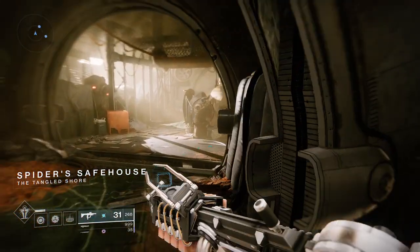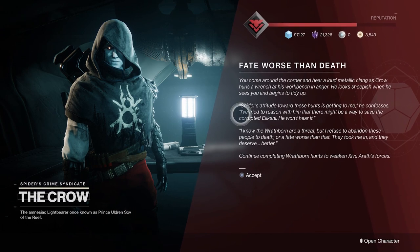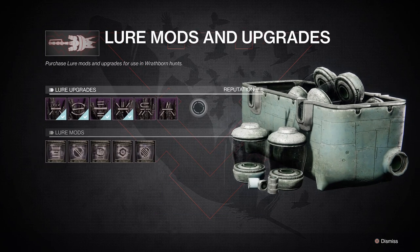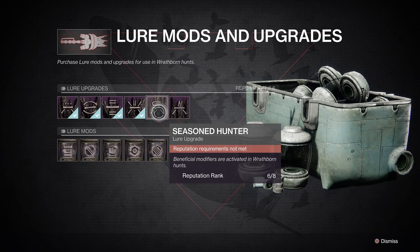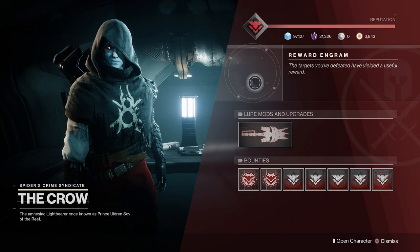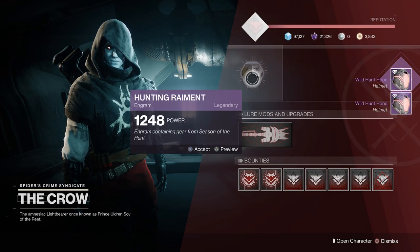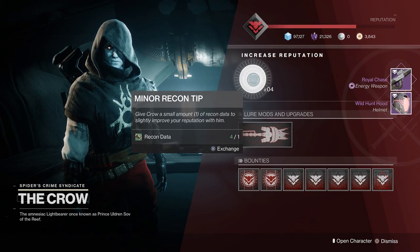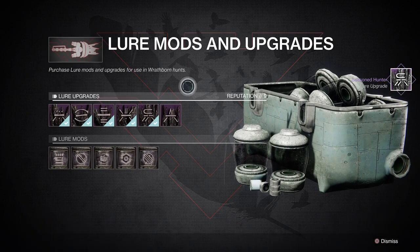Now let's go talk to Aldrin and see how many levels we go up by. I'm at reputation 6, currently 6 out of 8 and then 6 out of 10. Beneficial modifiers are activated in Wrathborn hunts and increase the amount of mutation mods obtained. So we're just going to level up — that's 1, that's 2, that's 3. We just leveled up 3 times and we've almost maxed out our lure mod.